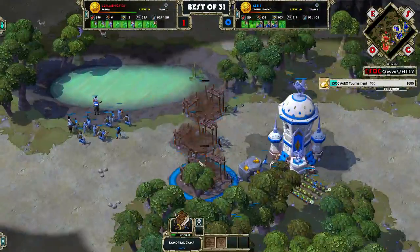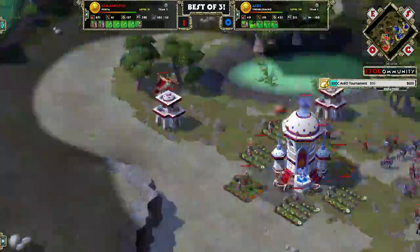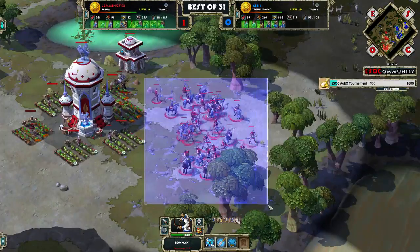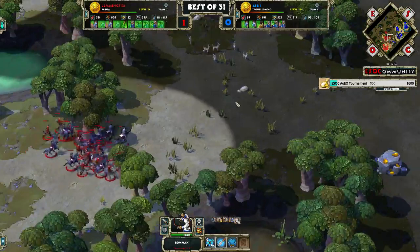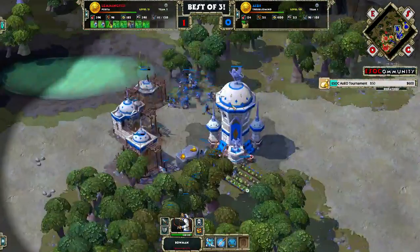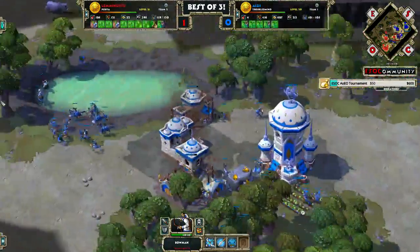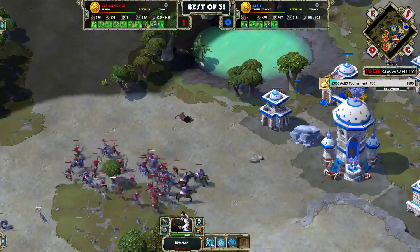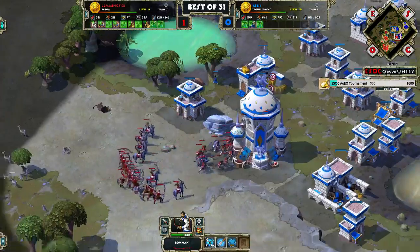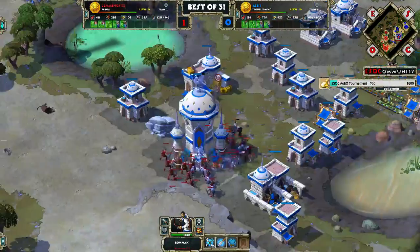Ace is now making an immortal camp, a barracks, and an armory. This is good — immortals are good. Look at Lemmings' army: apart from the Bowmen, none of these units really counter immortals, while immortals do well against all of these units, even the Bowmen if there's any kind of meatshield in front of them. Ace needs to be careful with this push because he is almost 20 pop behind. This push determines if Lemmings is going to stay ahead in this game.